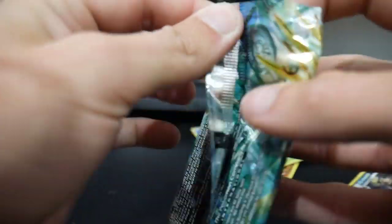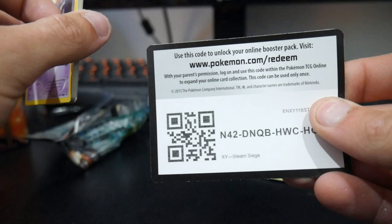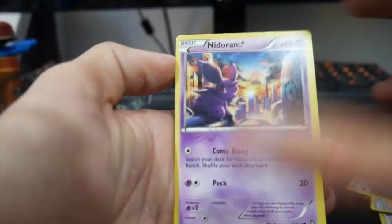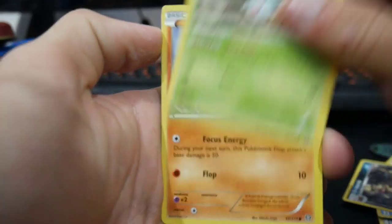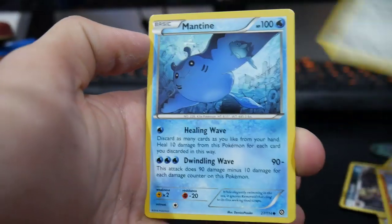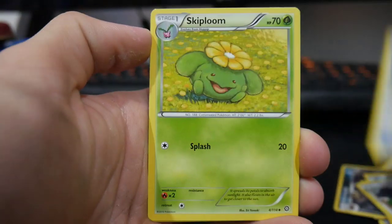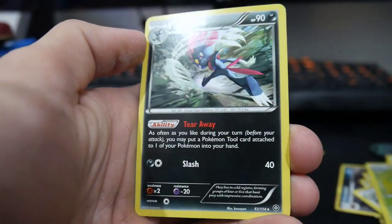Alright, we have one more pack. Come on Steam Siege — it's got to be. This might be the worst pack in here, but can we get anything? So that's three and two. We have a Nidoran, a Foongus, a Mankey, Klang, Mantine, a Braviary, an Armor Fossil Shieldon, a Skiploom, a Cedot reverse, and a Weavile regular rare.